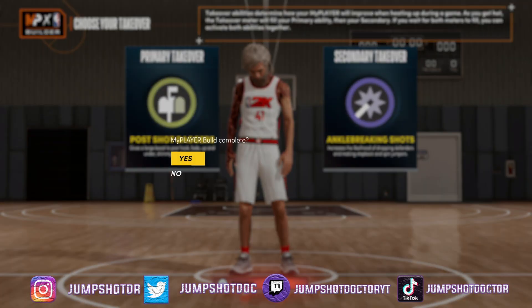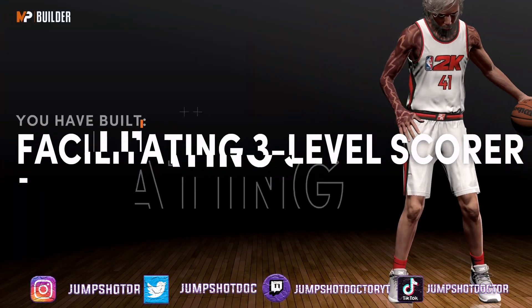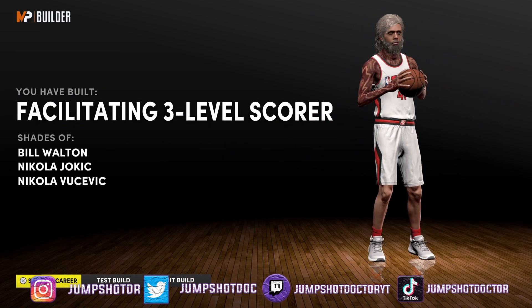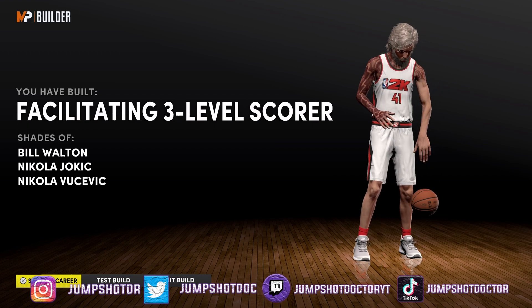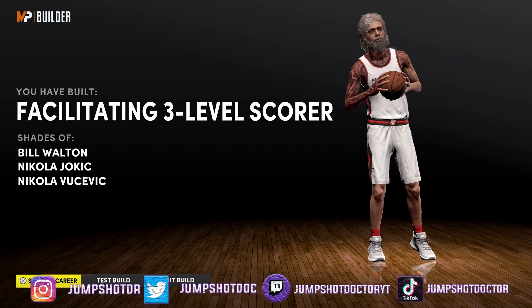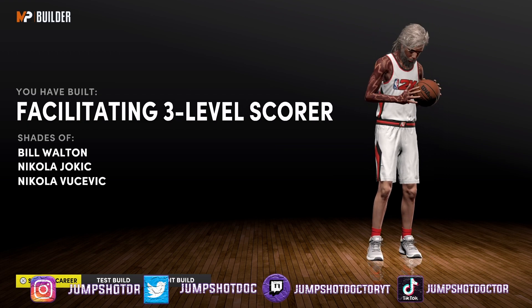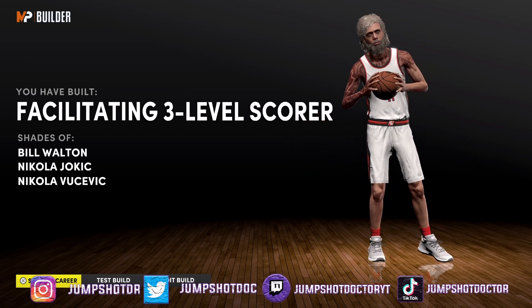Y'all drop a like. This build — this is the most W build I've ever made in 2K. Post takeover, ankle-breaking takeover, 7 foot, 100 badges, facilitating three-level scorer. That is so rare. This build is a W all around and we got compared to Nikola Jokic, the MVP demon, the only second-round pick MVP of all time. I'm changing my mind — this might be the best center build in the game, might be the best build in 2K22. Y'all drop a like and a sub — this is the best build in the game.